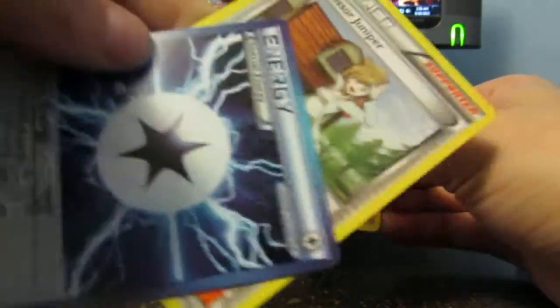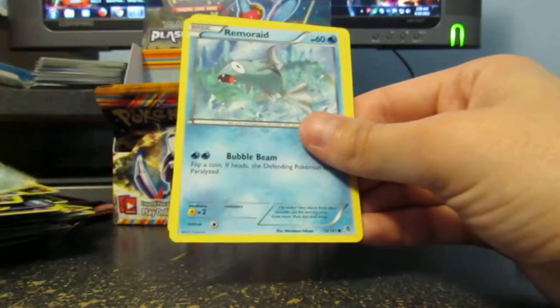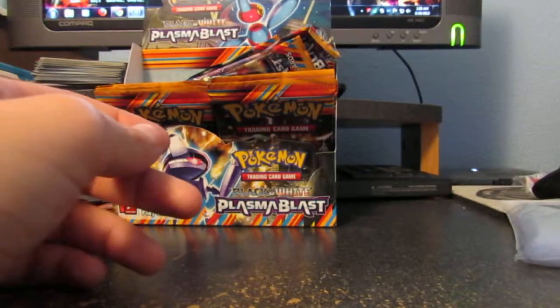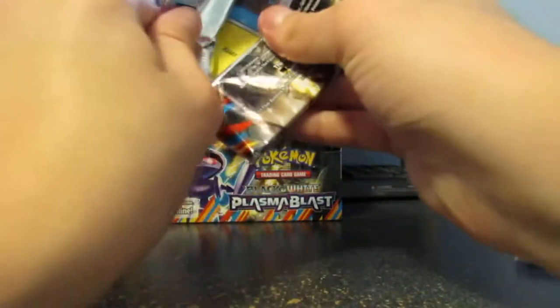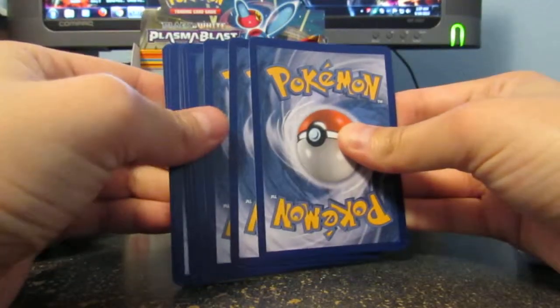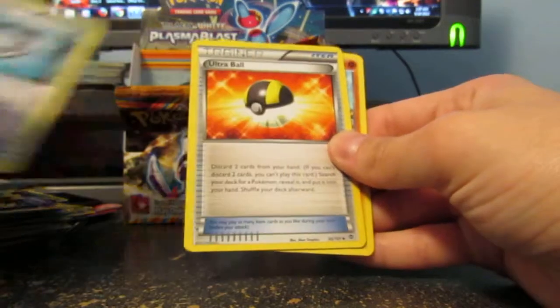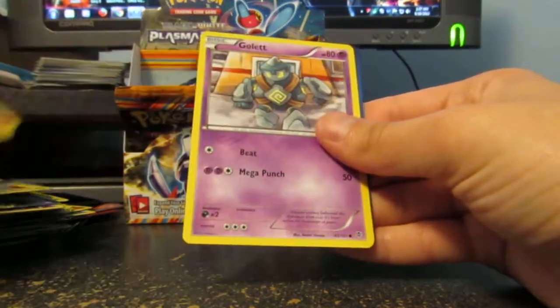It's got Energy and a Professor Juniper behind that. Archon, Houndour, Ducklet, Snow Runt, Remoraid, Throw, Cradily, Sweet Queen — I almost said Sweet Queen. I think all our good stuff is at the back. Relicanth, Silver Mirror, Ultra Ball, Tynamo, Sock, Kangaskhan, Larvesta, Goulette, Reversal Trigger, and a Volcarona.